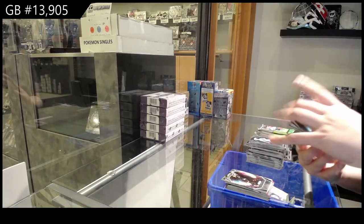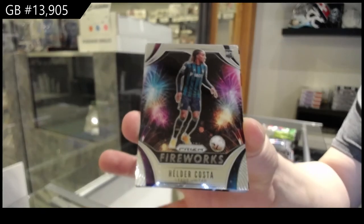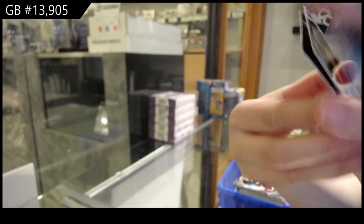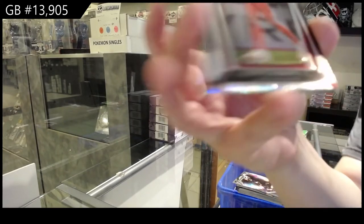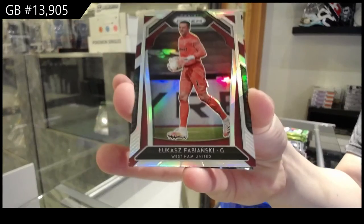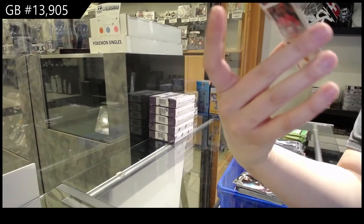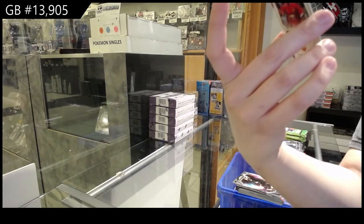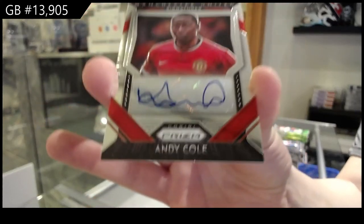We've got a Fireworks of Helder Costa for Leeds United. A rainbow of Lukasz Fabianski for West Ham United. And we've got a signature card for Manchester United of Andy Cole.